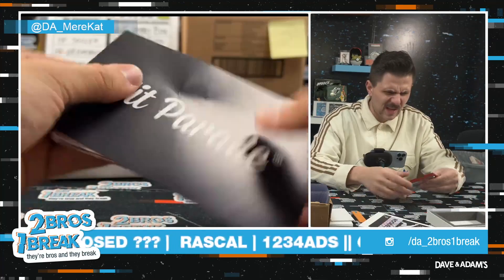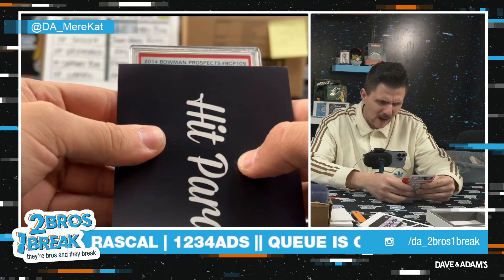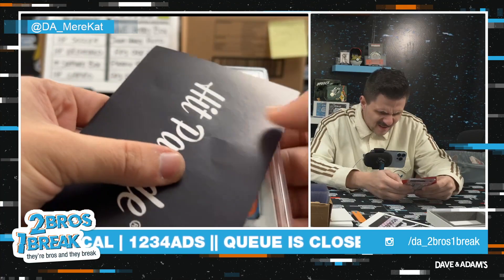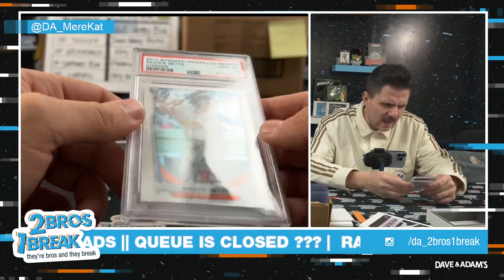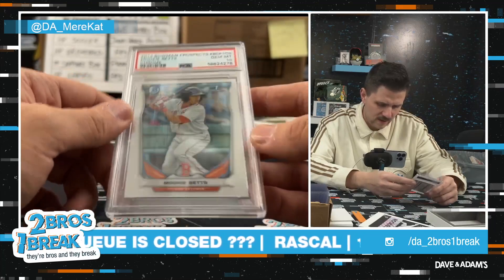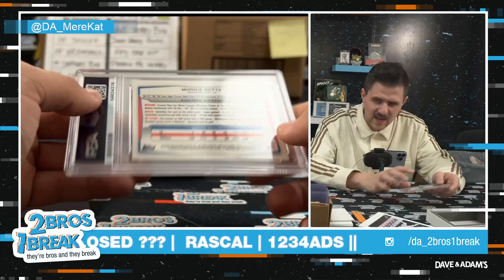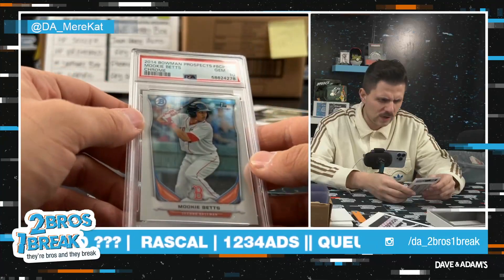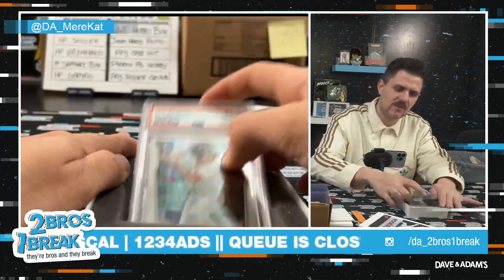Another slab — 2014 Bowman Prospects in a 10. Oh, that is so sick! Mookie Betts chrome first Bowman in a 10. Most underrated player in baseball — that is such a sick hit. Mookie first Bowman chrome in a 10, very nice one, 1324.